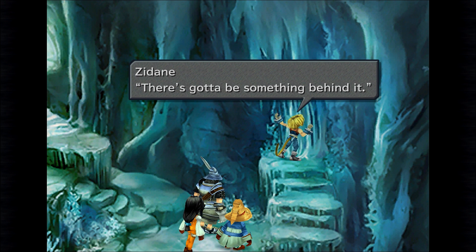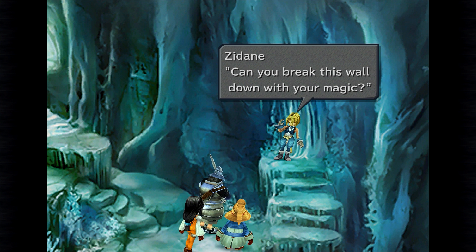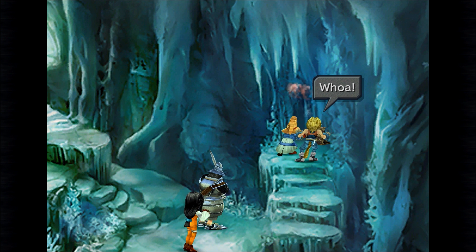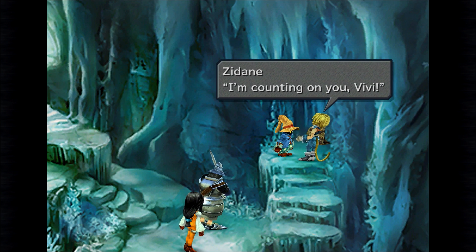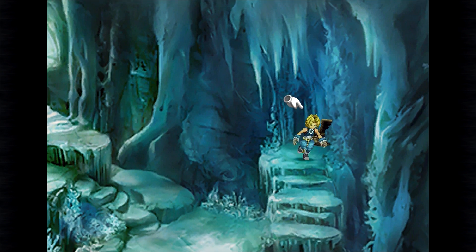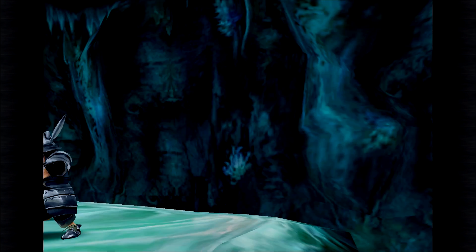What a strange wall — there's got to be something behind it. Hey Vivi, can you break this wall down with your magic? I knew it — see! There might be other walls like this. I'm counting on you Vivi. Phoenix Down. I'm not doing so good at the moment — I think I'm going to have to go outside and use a Tent to bring Garnet back to life.